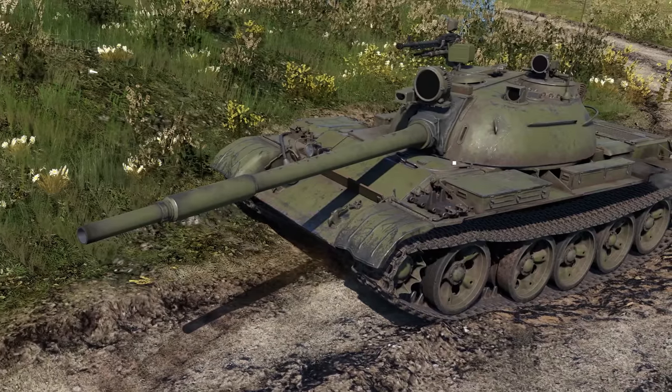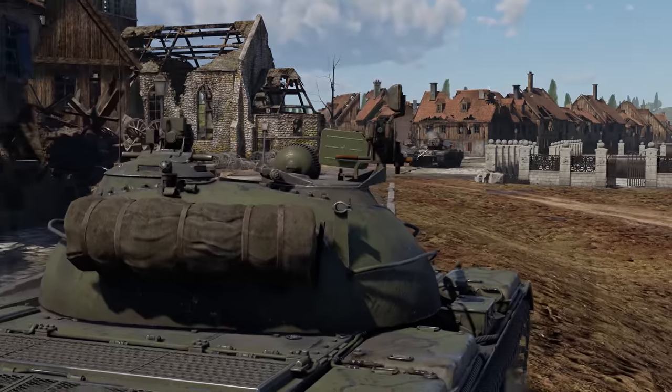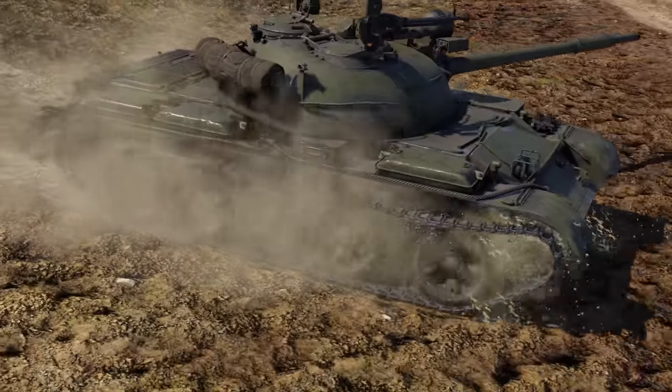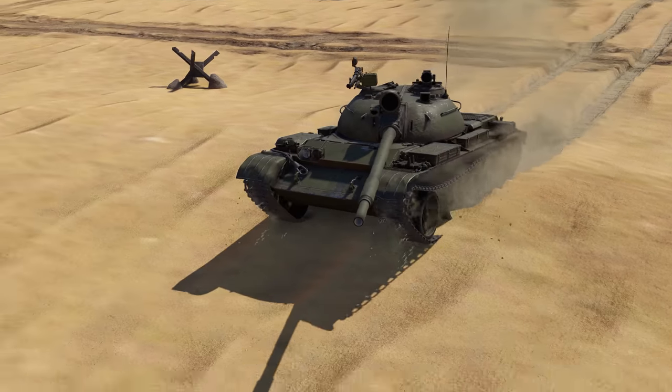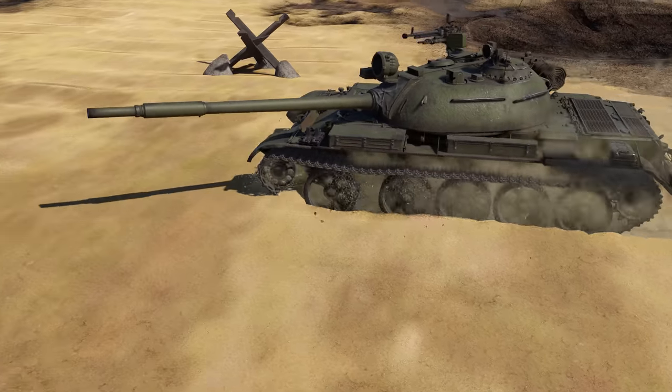The Type 69 is visually very similar to its predecessor but plays very differently. It boasts improved turret traverse, a more powerful engine, and most importantly, a new smoothbore cannon. Truth be told, it was because of this very gun that the Chinese military eventually decided to drop the tank.